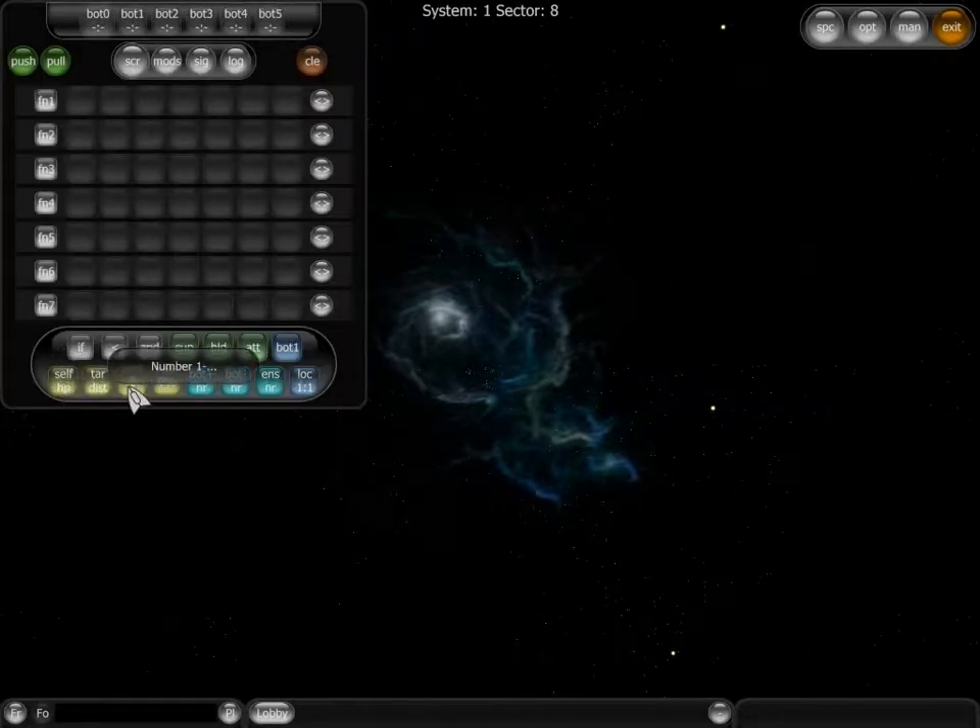The yellow group — the value objects. With these, I can ask for specific values. For example, the Self block: I can ask for the bot's hit points, hit points ratio, energy amount, energy ratio, size, speed, target, whether the bot has a target, and when the bot is under fire. I can also ask for the same values of the bot's target: how far it is, how many hit points it has, the hit points ratio, energy amount, energy ratio, size, speed, the target's target, and if the target is under fire. Then there is the number value, where I can put a specific number to check a certain value against another value, and the percentage.